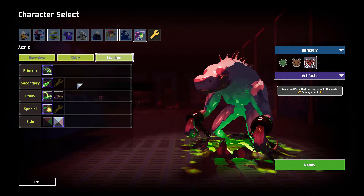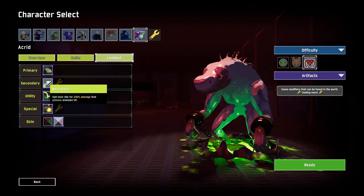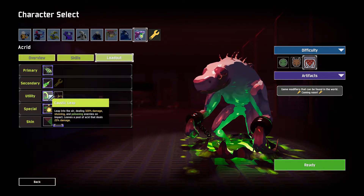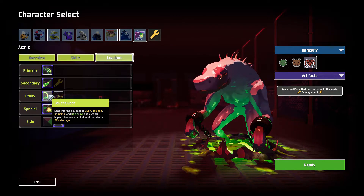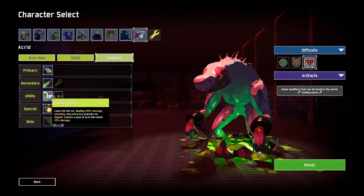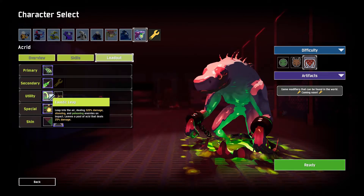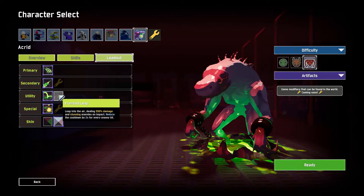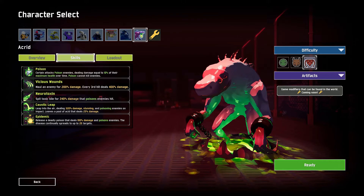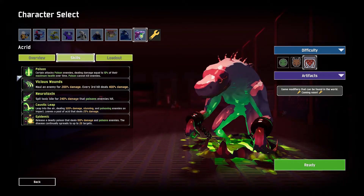Now we can cover his poison - his neurotoxin. It's not bad, but it doesn't do that much damage. This won't even kill a wisp in the first stage, as early as a wisp could spawn. I don't think his neurotoxin could kill a wisp on Monsoon; on other difficulties, yes. His Caustic Leap - that's his mobility skill. Caustic Leap is barely a mobility skill; it's like if you're scaling a mountain, Skyrimming walls up a mountain, that's what you'd be doing. It's more of a damaging skill. You can use Frenzy Leap - I just stick with Caustic Leap - and it poisons people, so that's pretty good. However, looking at his passive: certain attacks poison enemies, dealing damage equal to 10% of their maximum health over time. Poison cannot kill enemies - that's the problem.